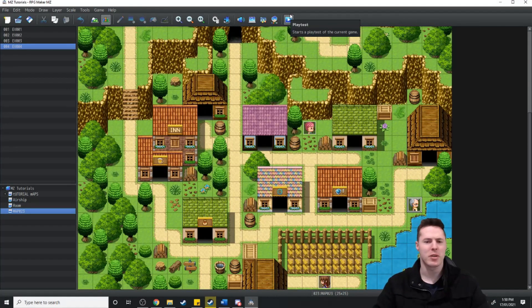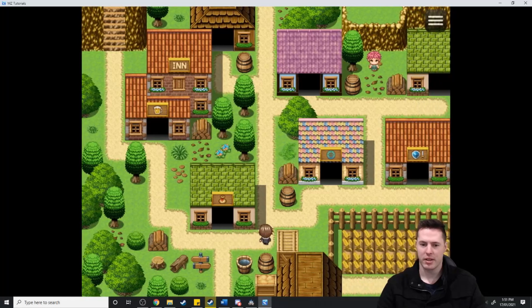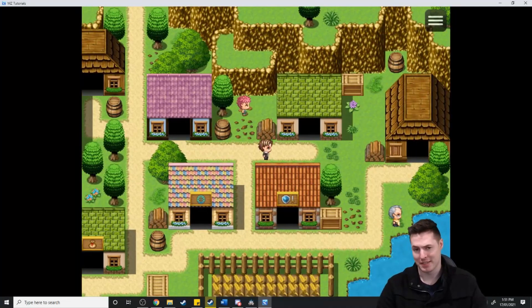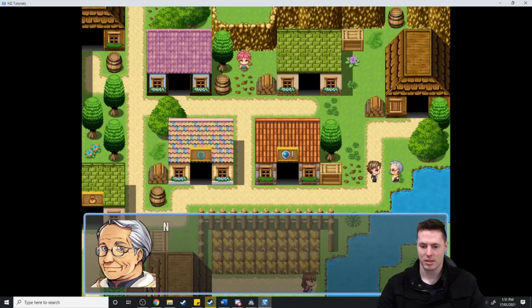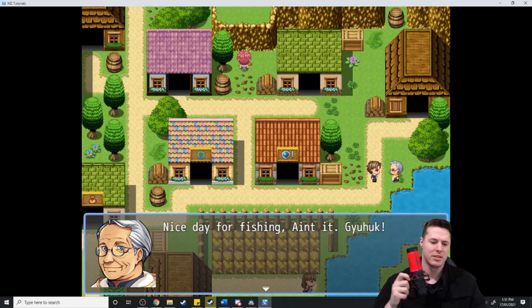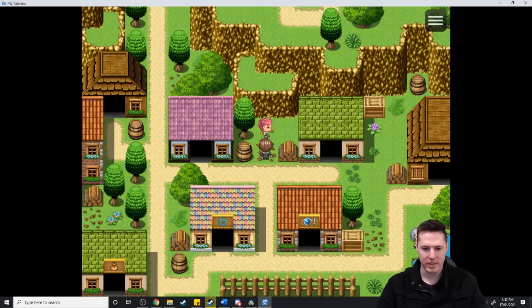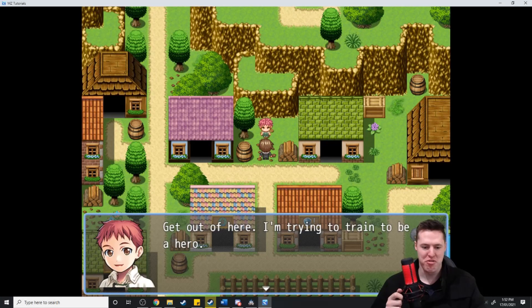Now let's jump into game and have a quick look around. And there we go — our RPG Maker town looking much better than a beginner RPG Maker town. 'Nice day for fishing, ain't it?' Oh, look at this boy over here, he's doing his cool training. 'Get out of here, I'm trying to trade to be a hero.'